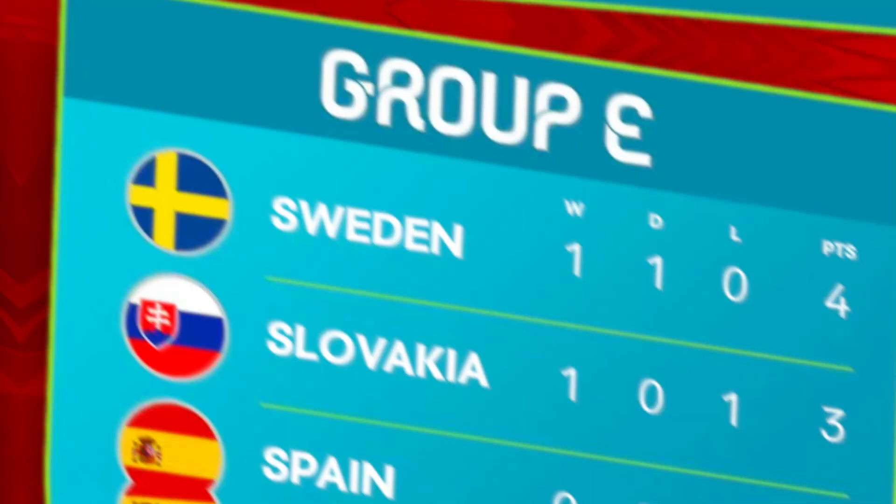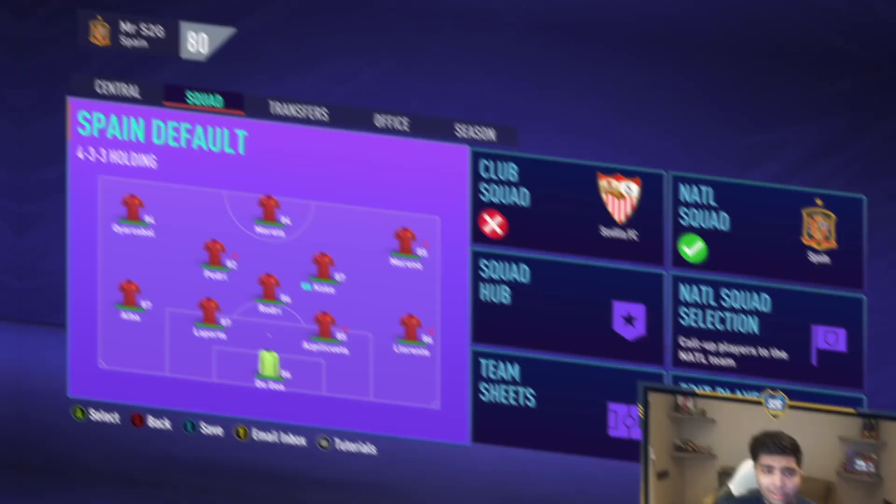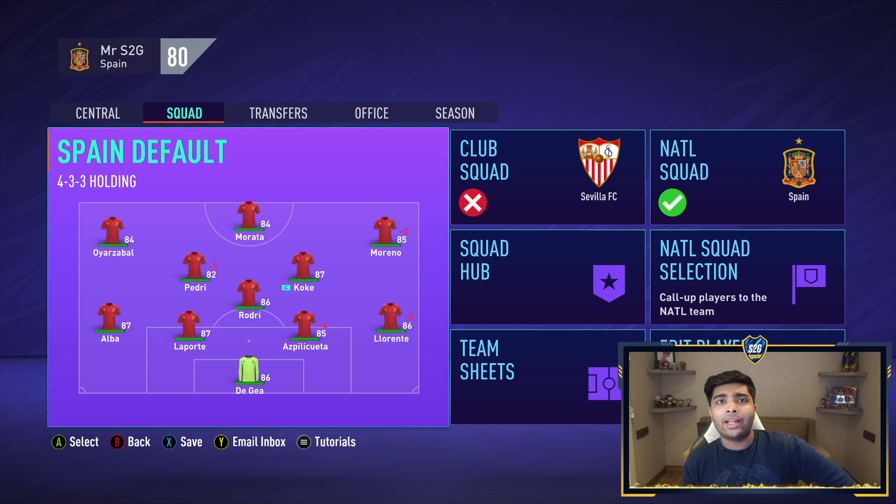It's fair to say that Luis Enrique's Spain haven't had the best of starts to their Euros 2020 campaign. Looking at their group — Sweden, Slovakia and Poland — you'd honestly expect Spain to top it without much of a problem, but right now after match day 2 they sit in third spot with a good chance of getting knocked out. None of us expected Spain to be fighting for their lives in the group stages itself, and maybe that's why Spain need a bit of fixing — and that's exactly why we're here.